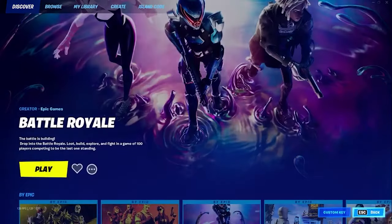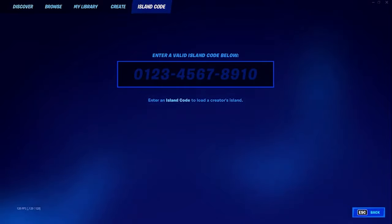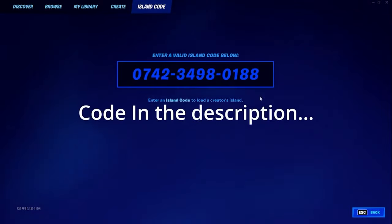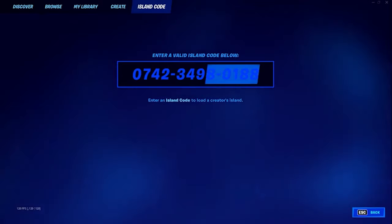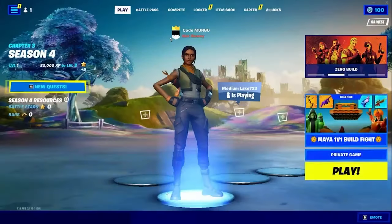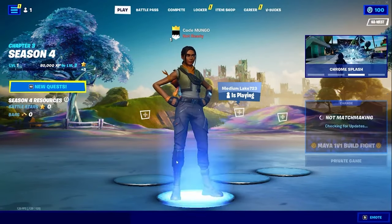Go to Creative Island code and copy the link in the description. If you're not on PC, the code is shown on screen. Once you're done, click Enter, make sure you're on private game, and click Play.